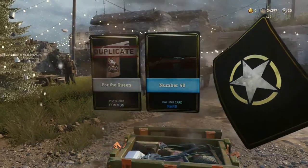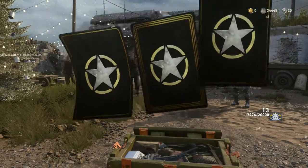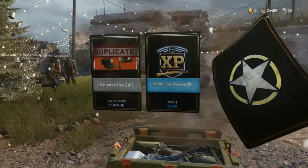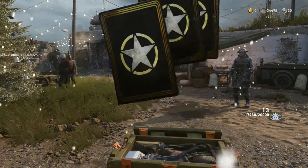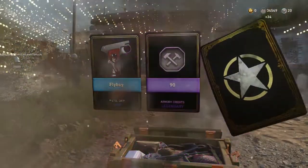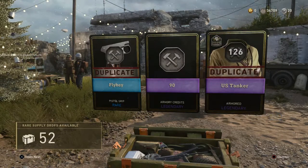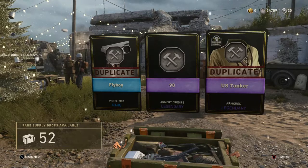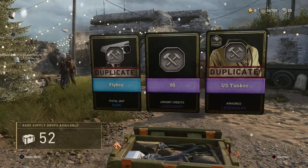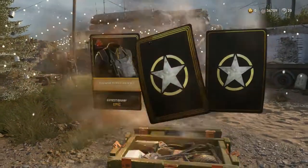Another Rare and two Commons — all Duplicates. A couple Commons and a Rare — all Duplicates. Oh my gosh, this is brutal. 90 Armory Credits — this is the first time we've seen the Legendary Armory Credits drop. I wonder what the Epic Armory Credits are — 120? 150? Is there a Heroic Armory Credits drop where you get 1,000 Armory Credits? Because that would be ridiculous.